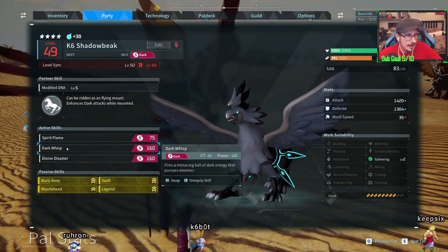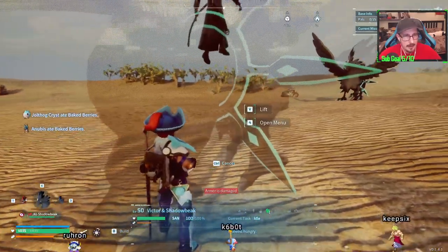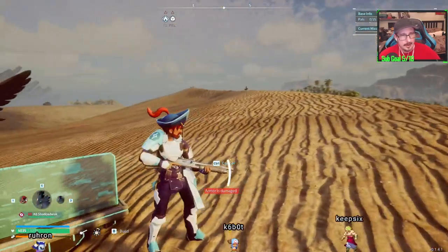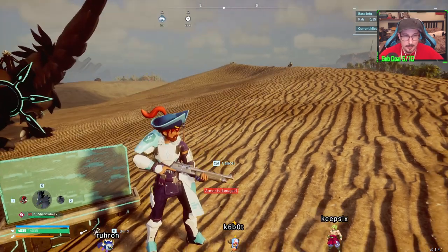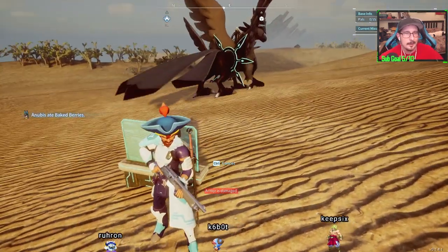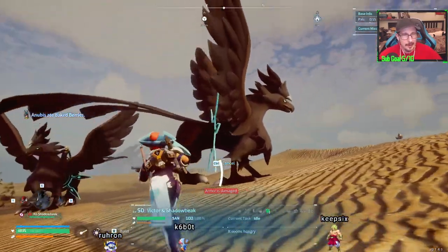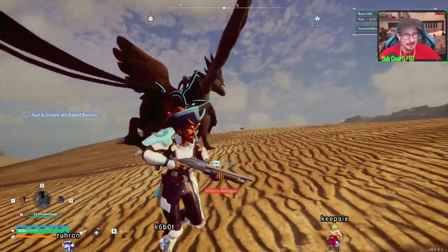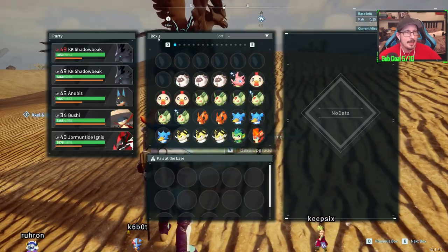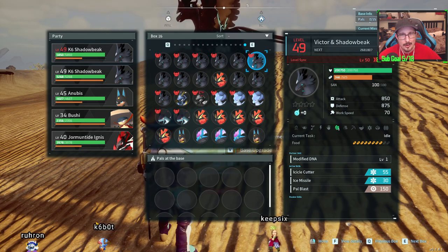You can breed Dark Wisp out of them because you can't mount them. For some reason, this boss you can't mount. The other bosses, like Zoe and Grisbolt, I can mount them and use their machine gun, and Zoe's on the back with me — it's kind of cool. But I was really disappointed when I couldn't mount the huge Shadowbeak, because they don't have the best attack and defense stats, but they have 200,000 hit points.